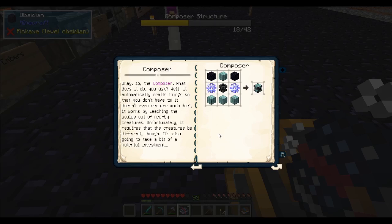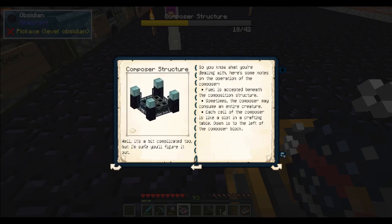So, the Composer — what does it do? Well, it automatically crafts things so you don't have to. It works by leeching the solace out of nearby creatures. Unfortunately it requires that the creatures be different — it needs the whole spectrum. It'll also take a bit of material investment. It's a bit complicated too, but I'm sure you'll figure it out.